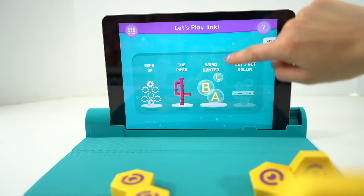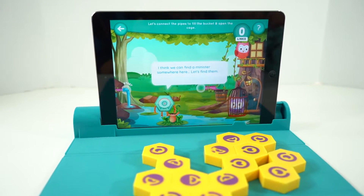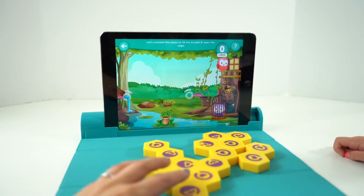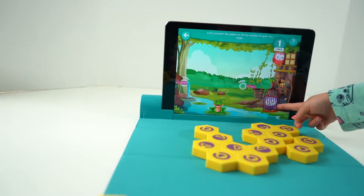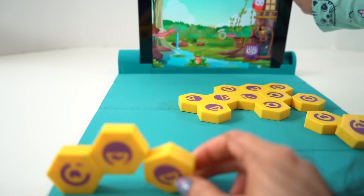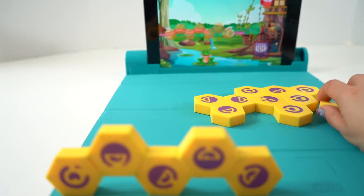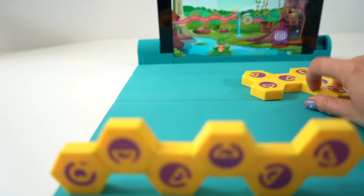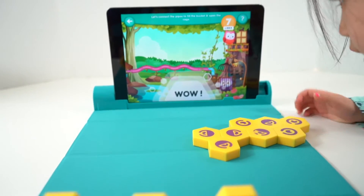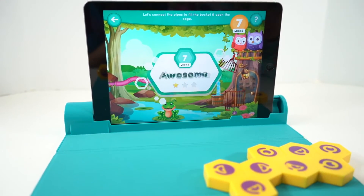We're going to go back and try The Piper. We got to connect the water here to here. Let me try it first. He's trying because his friend is stuck in that cage. So it's going to go like this — the bottom, and like this, and like this, and almost there, and one more. Yay, I got it! Now his friend is there — we connected it. Yay!